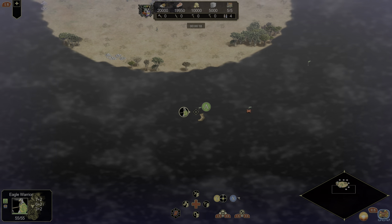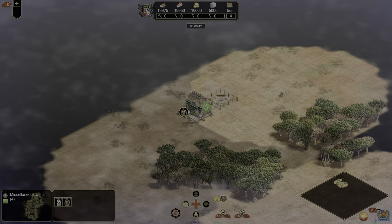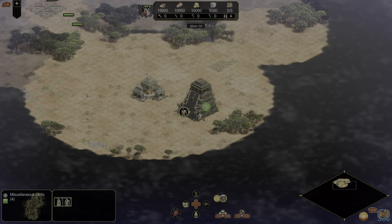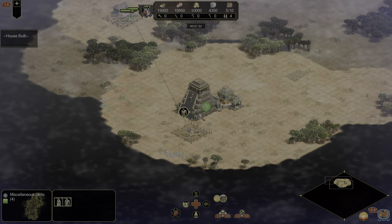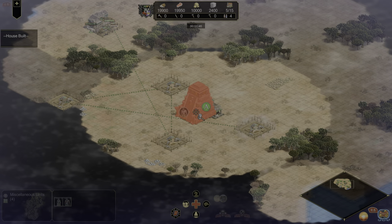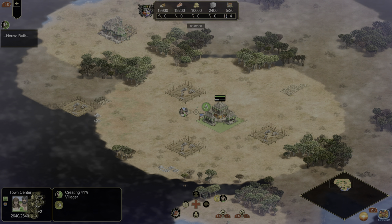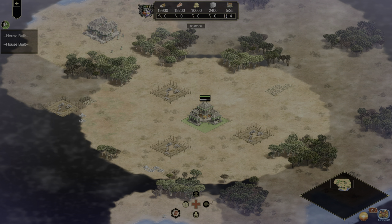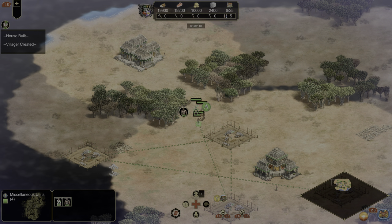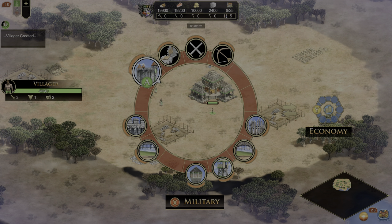Then you'll start the match. Once it starts, I'm going to take my scout and just have him start looking around the island so I can see what is all around me — it'll be important. Then have your four villagers immediately start making houses so that you want to build four houses to bring your population capacity up to 25, which is the max we set for this match. I'm going to make these four a control group — you can hold left bumper and press any of the directions to set up a control group to easily select villagers later.